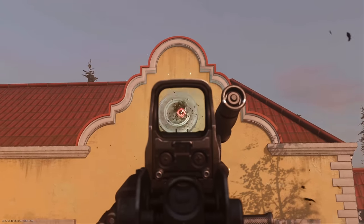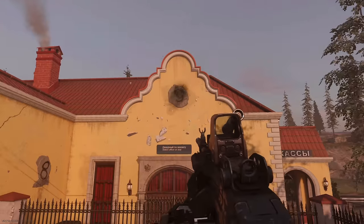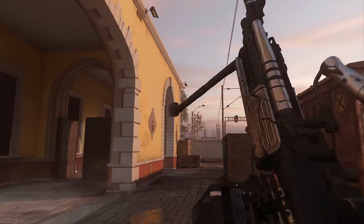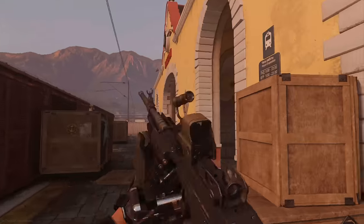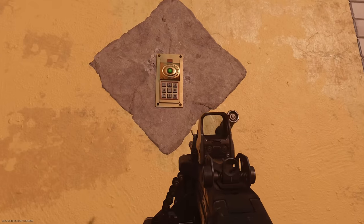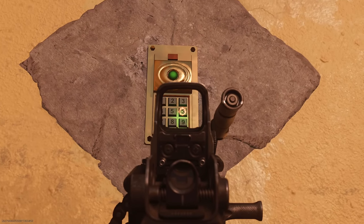After destroying all six of these decorative patterns, you're going to want to read the number left to right. In this particular case, as you can see on your screen right now, my number was 9-1-6-8-3. So make your way over to the keypad and, using your LMG, individually shoot those specific keys.